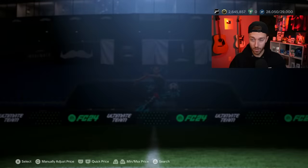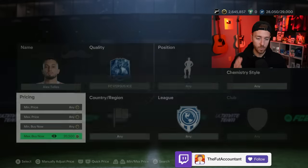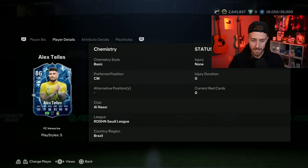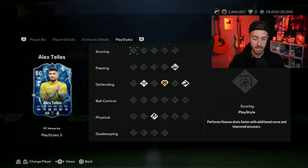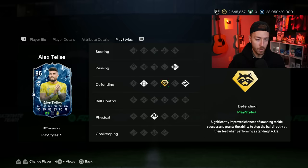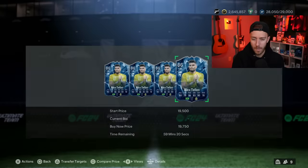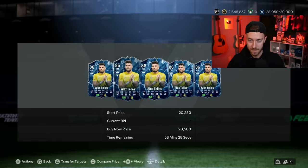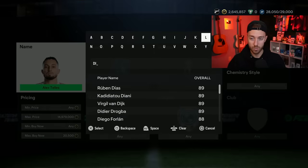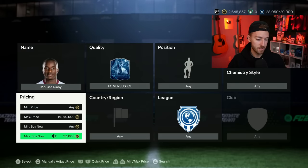Now let's talk about this mini-release. Alex Tellez — he was just 19,000 coins and I picked up a couple because this is probably the most hyped card out of the mini-release. He's actually in PAX now, as we talked about. This Ice version is a center mid but looks like an insane left back you could position change in-game — Anticipate Plus, Block, Bruiser, Whipped Pass, and Trivella. He's always meta and OP. He's got the Saudi League links which puts him a little cheaper, but he's still a Brazilian center mid with left-back stats.